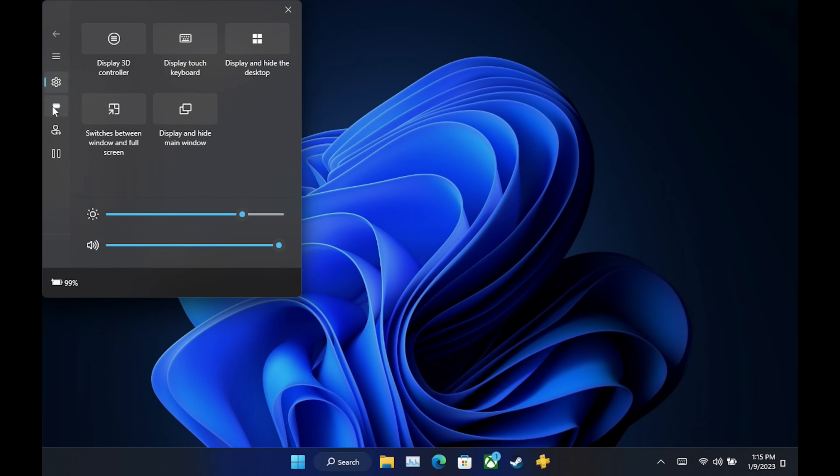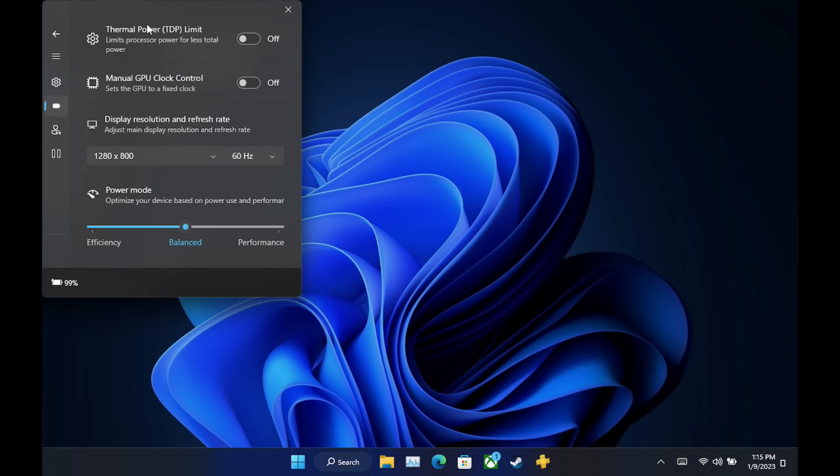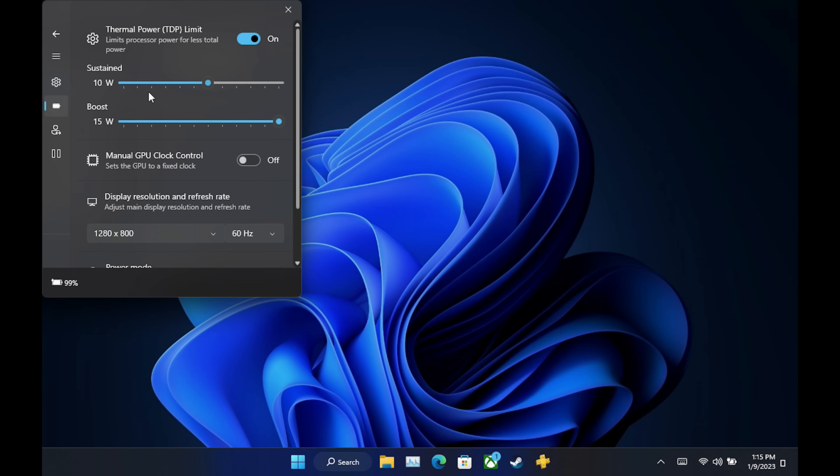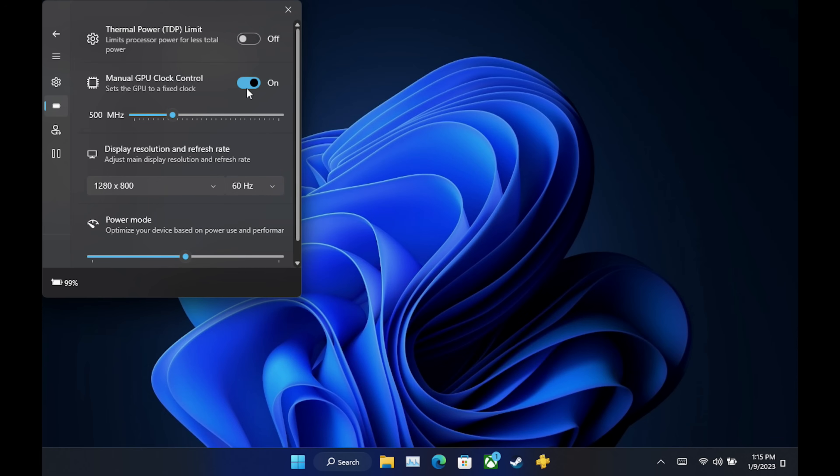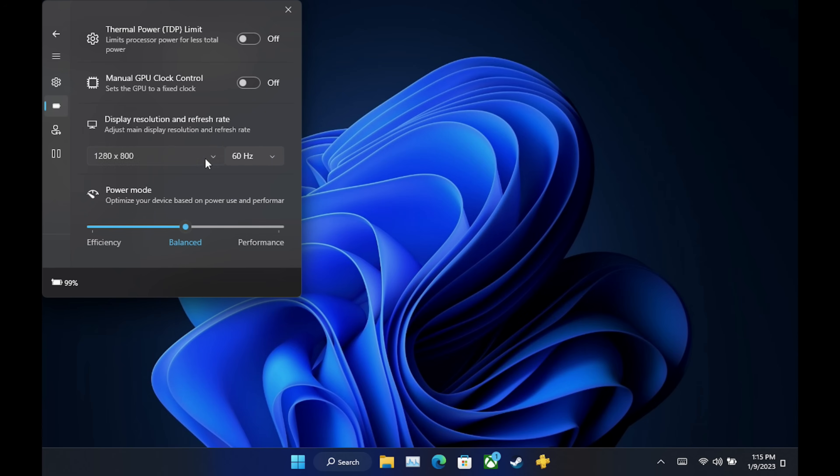If we go over to our little battery icon, we have our TDP limit right here. Very much like you would on SteamOS, you can get in here and actually adjust and limit your TDP — great for working on battery life. You can manually adjust your GPU clock as well, just like on SteamOS. We have our resolutions here — I'm outputting at 800p right now — and our refresh rate. We're going to add some refresh rates to make it more like the SteamOS options, and you also have a performance bar.